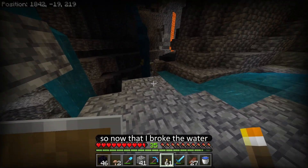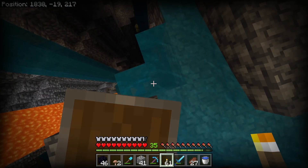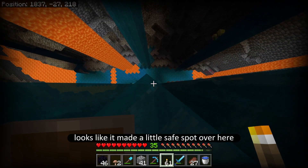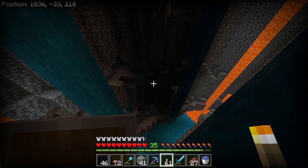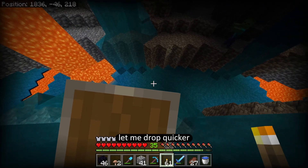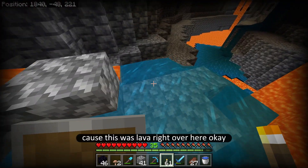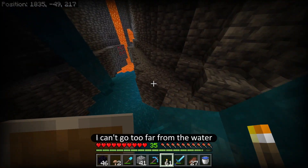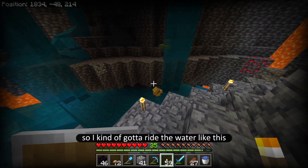All right, now that I broke the water — there goes a zombie down there. Can I go down here? All right, let's go down. It looks like it made a little safe spot over here. I'm just trying to get a peek before I jump all the way down. It doesn't look like anything's there — there's a couple of zombies. Let me drop quicker. Oh, and this is cobblestone because this was lava right over here. I can't go too far from the water because then I'll just end up falling into the lava, so I kind of gotta ride the water like this.